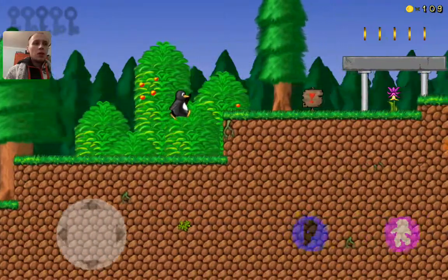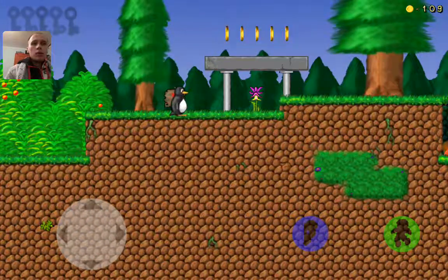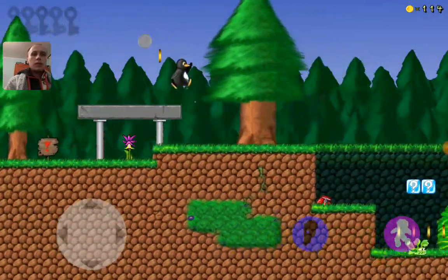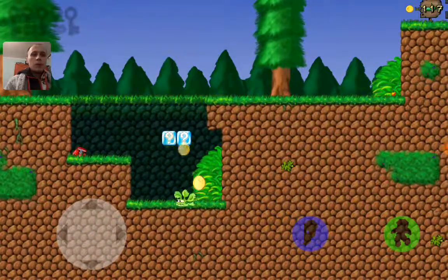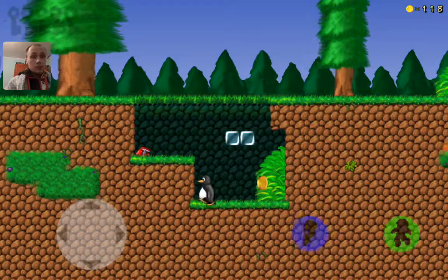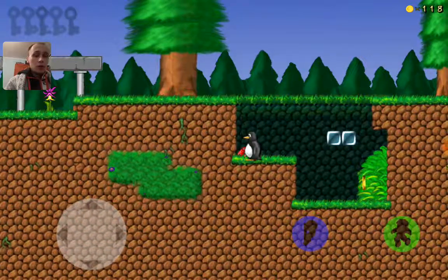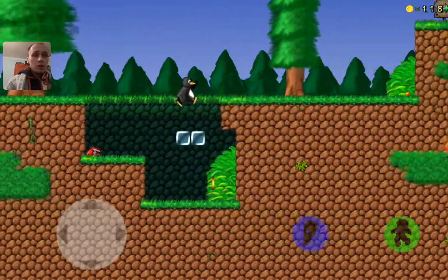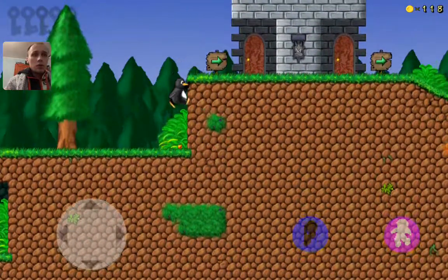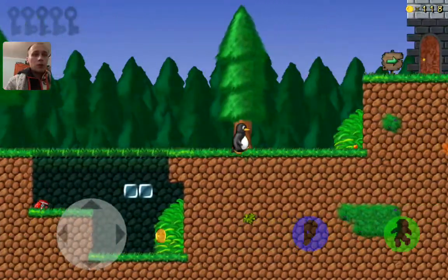That looks like background. We have some keys to collect. I just fell down. This looks like you can stand on it but we fall down — that's weird. Okay, we need some momentum.